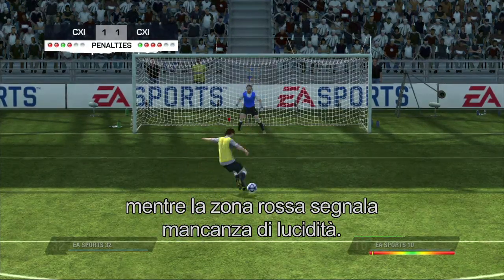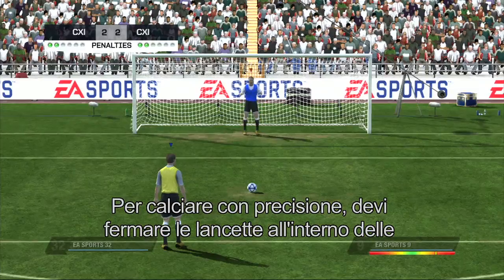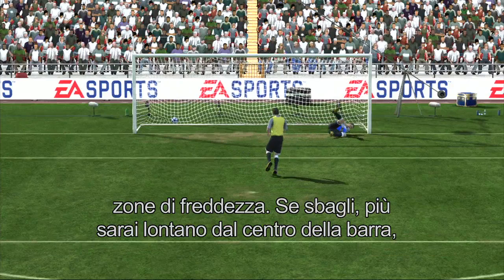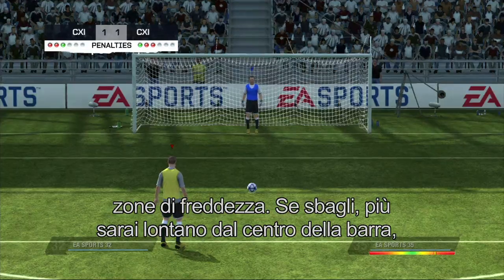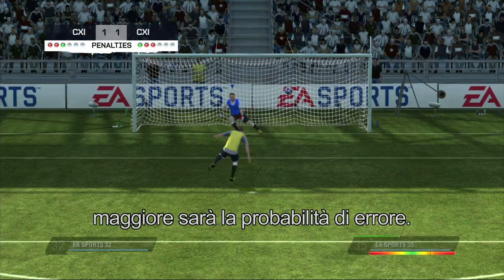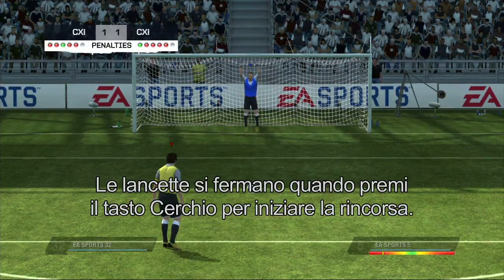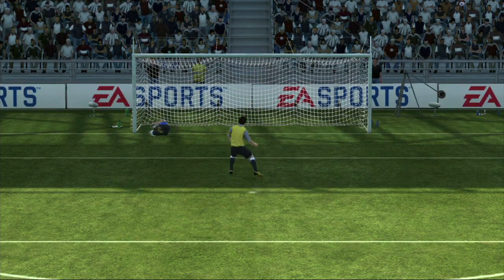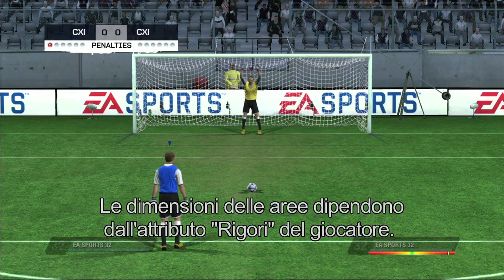To get familiar with the composed region: to take the kick accurately, you must stop the oscillating needles inside the composed region. If you miss, the farther you are from the middle of the bar, the more error your shot will have. The needles will stop the moment you press the circle button to start powering up for a shot. The size of the regions is tied to the player's penalties attribute.